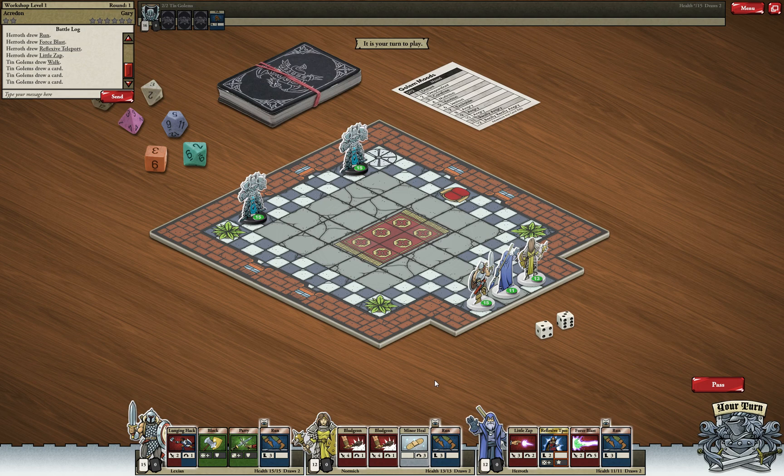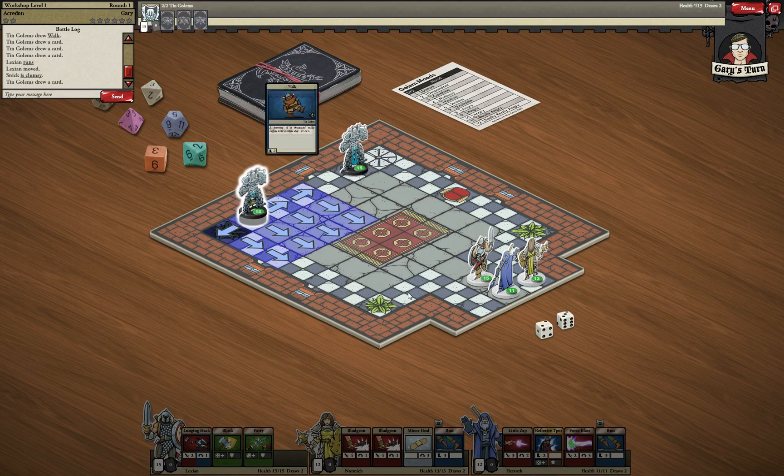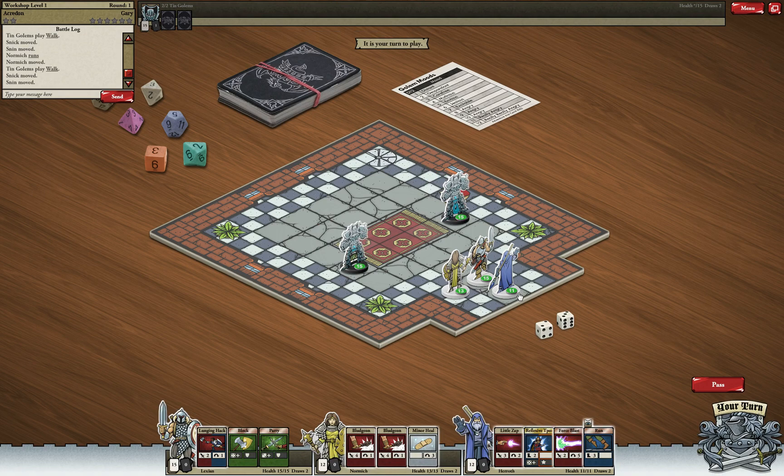As usual, I will create some kind of defensive line with my characters. Our warrior should definitely move forward. Now it's the golems' turn. I will move our priest forward because these guys can handle a few hits, and our wizard should stay back. Now I'll quickly check our cards — what do we have?